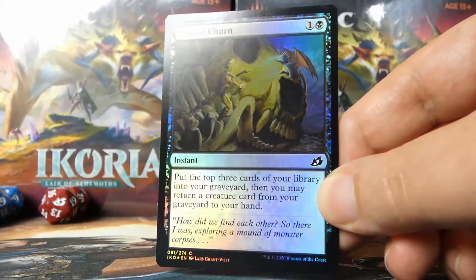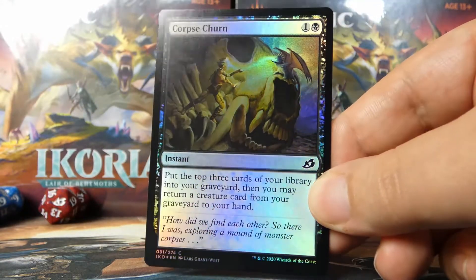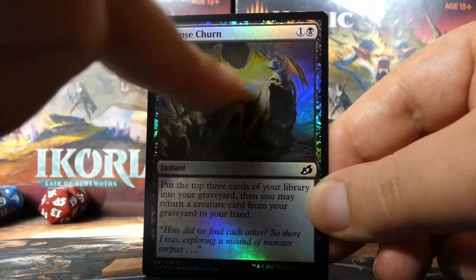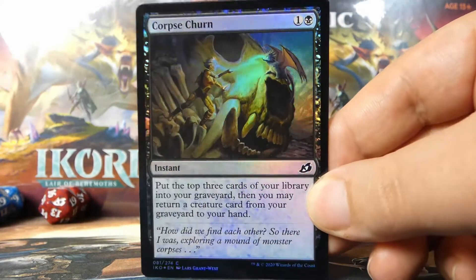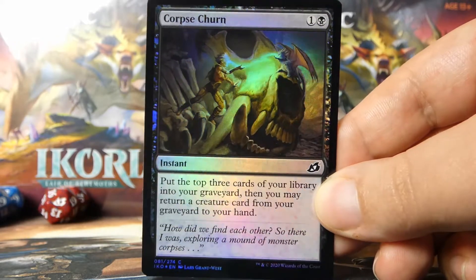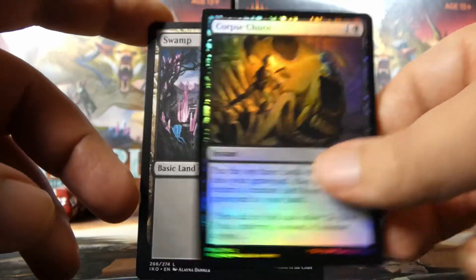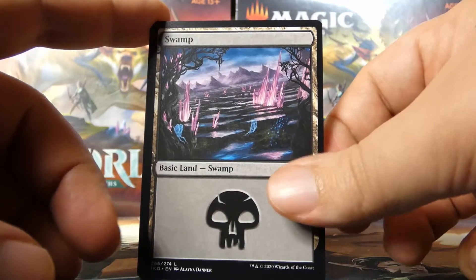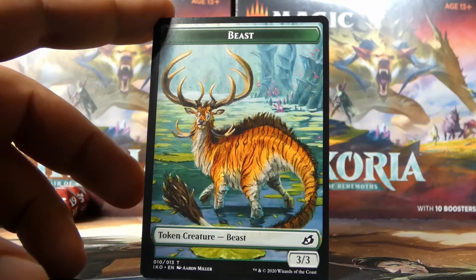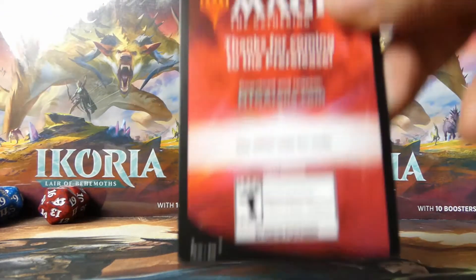Behind Titan's Nest we have a Corpse Churn — it is a foil common. That foiling pattern is sweet — the yellows in here look spectacular. Very, very nice foiling pattern on Corpse Churn. Behind it we have a Swamp, which is also a cool-looking swamp, and a Beast token.